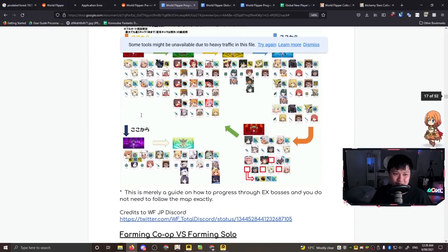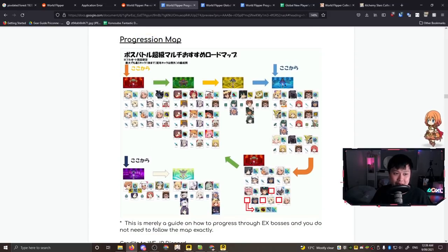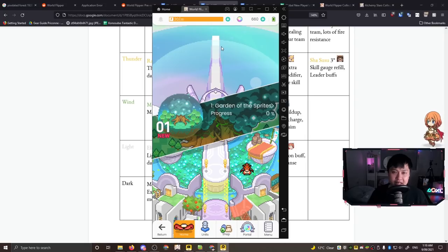There are 52 pages in this guide - I really cannot cover it all, but it's incredible. The next thing I want to show is the progression map, which goes through the different bosses and types of equipment we can get, forming a farming loop. It follows elemental weaknesses in a logical order - this is very reminiscent of Dragalia Lost. The progress map gives you great detail on where you're going.